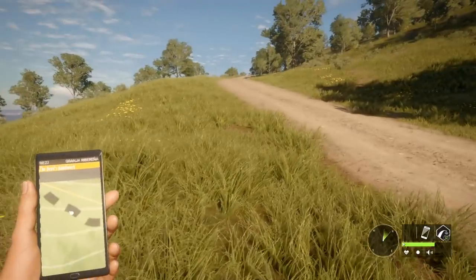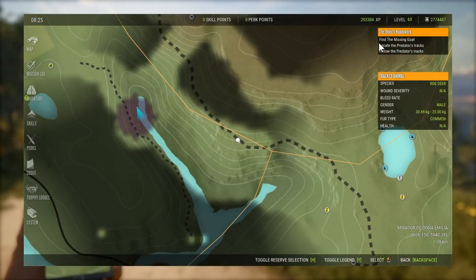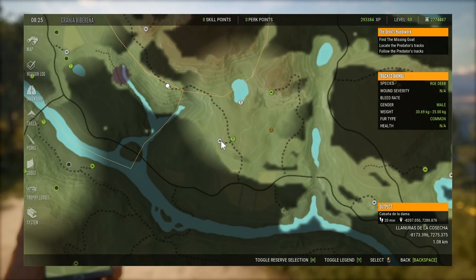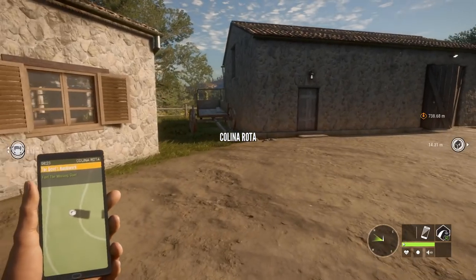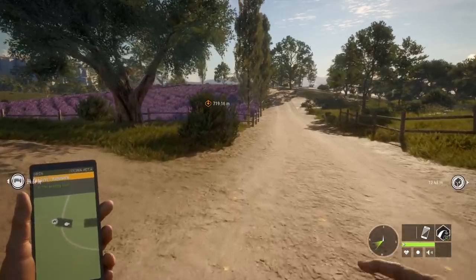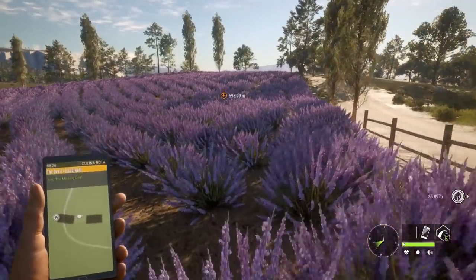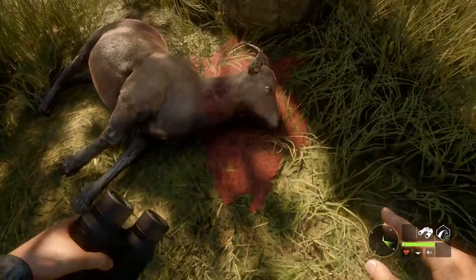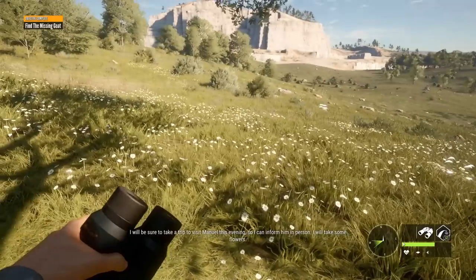I'll wait for her dialogue to go through because it's not going to tell me what to do until that happens, and then we'll see what we're actually doing here. So we've got to find a missing goat, which is like a farm animal or pet type of goat, not an Ibex. And then apparently there's a predator, which has probably killed it. Alright, that's a goat. I think that actually is maybe an Ibex model - I can't actually tell for sure, it's quite similar.